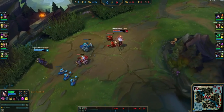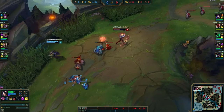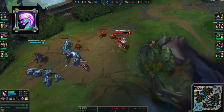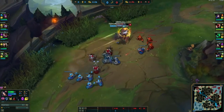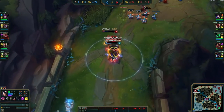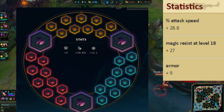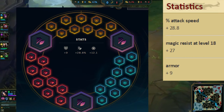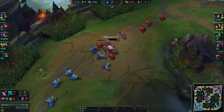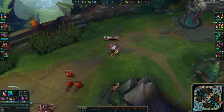For masteries on Aurelia, I like to run an 18-0-12 mastery page with the keystone mastery being Fervor of Battle. These 18 points in ferocity add to Aurelia's lethality, and Fervor of Battle is perfect because of how auto-attack reliant she is. Insight is also extremely important on Aurelia because Flash is really strong for engaging and closing down enemies with your Q, so you will need these shorter cooldowns on your summoner spells. For runes, I like to run a page more focused on the mid-game, since Aurelia is so weak early game. I run 9 attack speed marks along with 3 attack speed quints, along with 9 armor seals and 9 MR scaling glyphs, which help you win teamfights later by adding to your defensive stats.